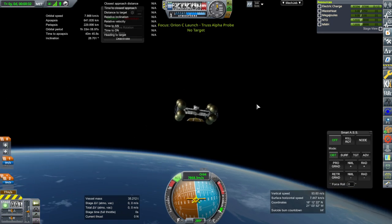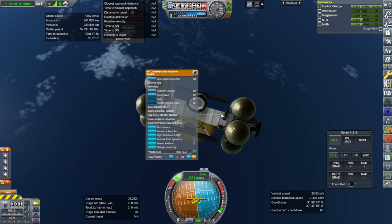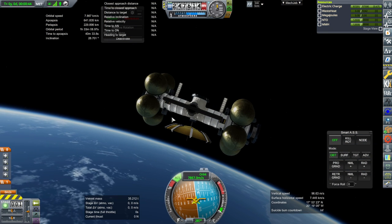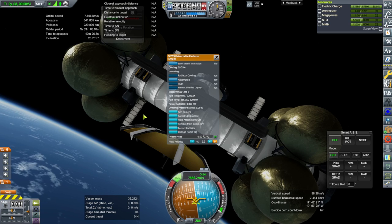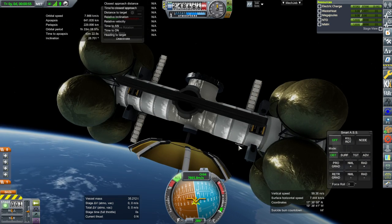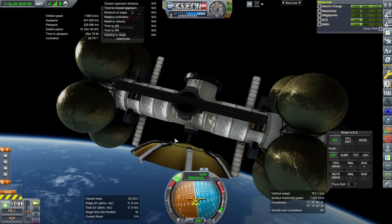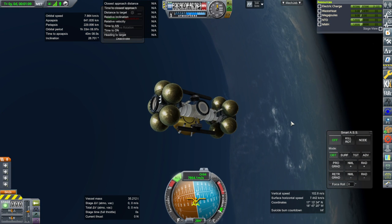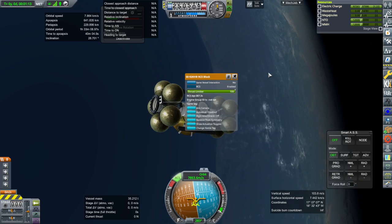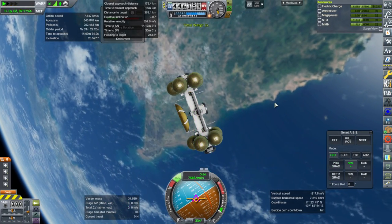That's a good orbit. Now this thing has comms — we might as well extend the tiny little radiators. We'll be on battery power for now — I don't want to extend the huge solar panels yet. The radiator is still clear of the Communotron 88-88, so okay. The other one — not so much, we might have wanted to tilt the Communotron a bit. Activate all the RCS thrusters — okay, now they're active. Fortunately most of this thing's mass is fuel right now.